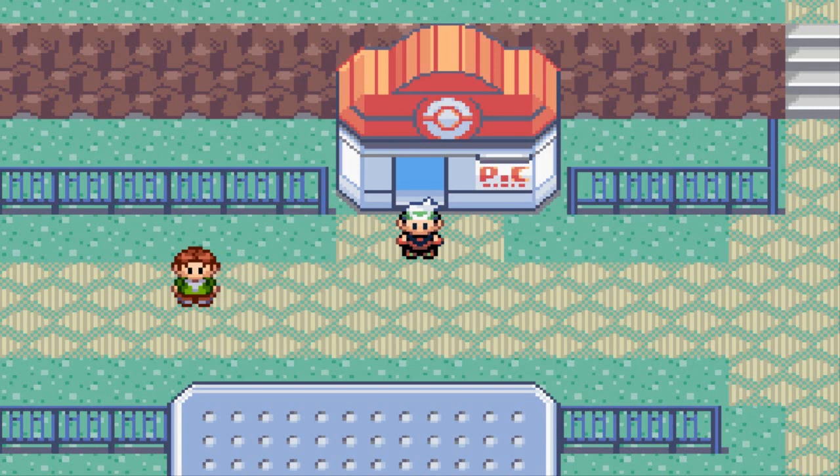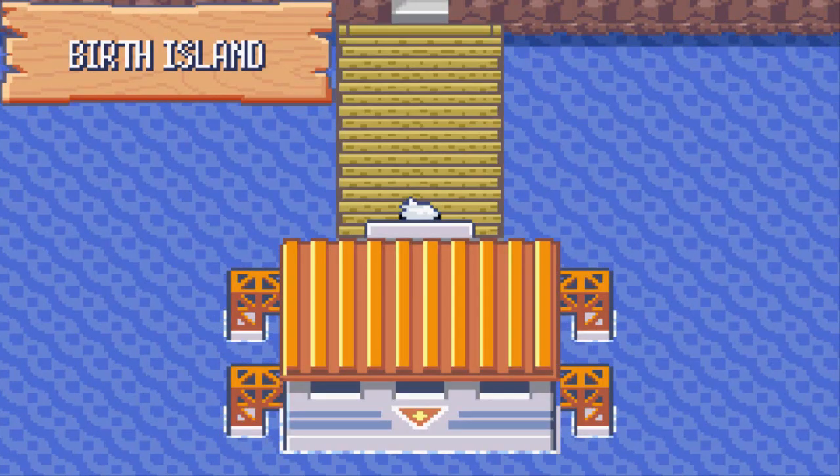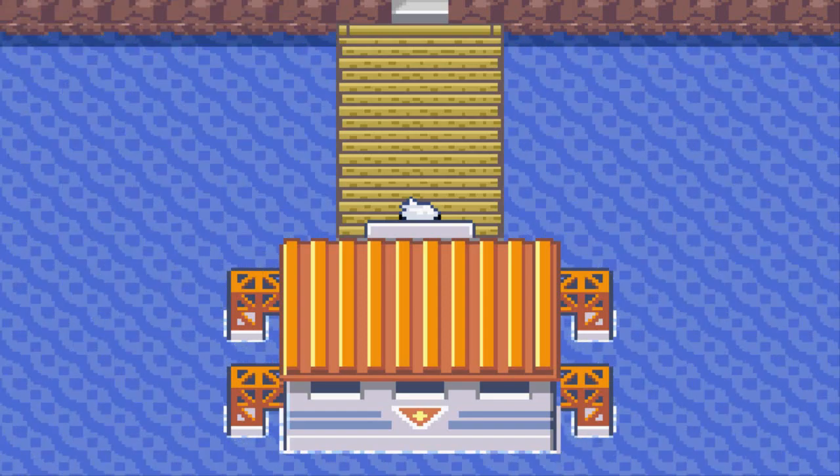So we went to Plan B, which is warp to Birth Island. The code is going to be in the description — same master code, just a different warp code. What you need to do is go through any door to get to Birth Island. If you do the Aurora Ticket event first before Naval Rock, you just go to Slateport City and straight to the SS Tidal and it will take you to Birth Island. But here we are going through warping — find any door and boom, you go straight to Birth Island just like that.